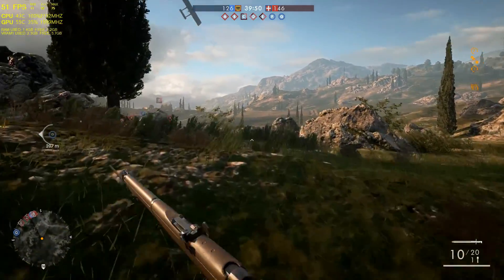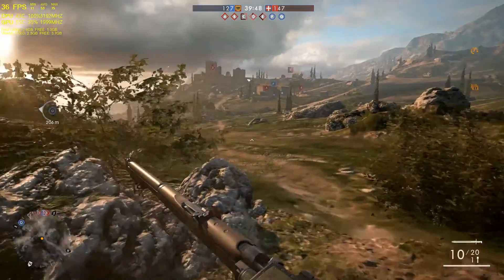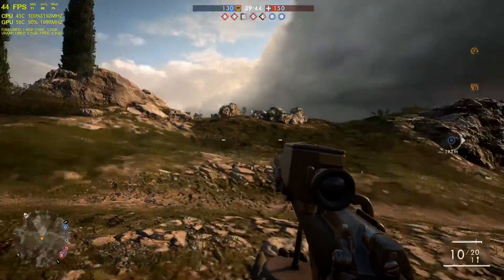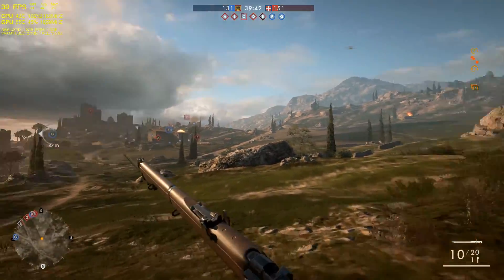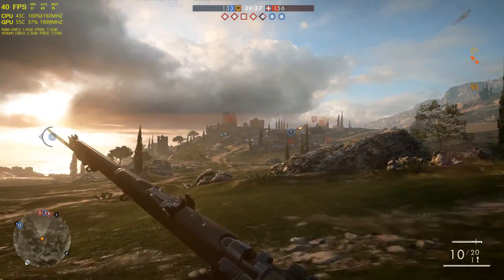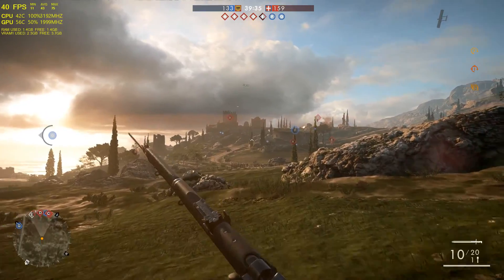Ultra settings — we're getting a very choppy experience. 36, 34 FPS looking downfield. We're at our end flag looking downfield, so obviously if we look this way we're going to get a better experience, but if we look this way our experience is not going to be super flash.